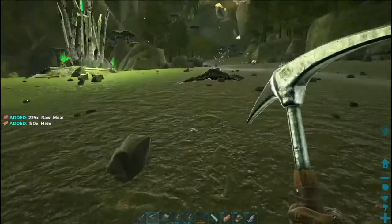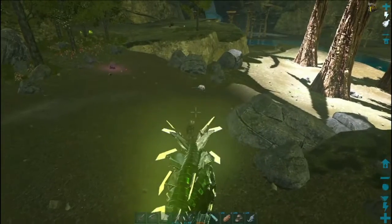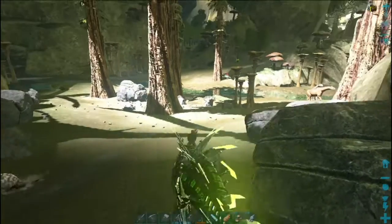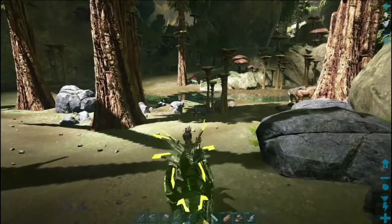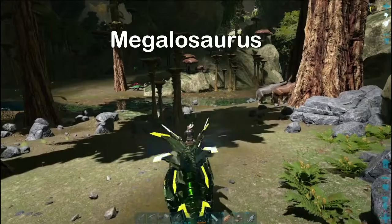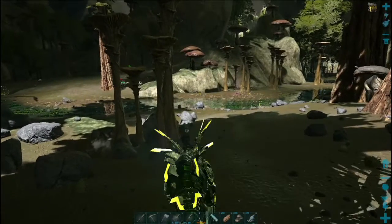So yeah, we want to get a smithy, a forge, all that kind of stuff set up today. And upgrade the base a little bit. And then we want to head out - probably try and get to the blue zone. And look for... I can't remember the name of them - the sleepy dinos. Look for the sleepy dinos in the near future.